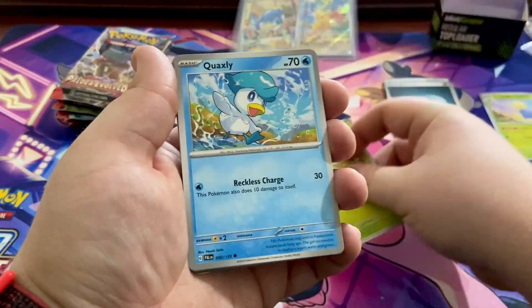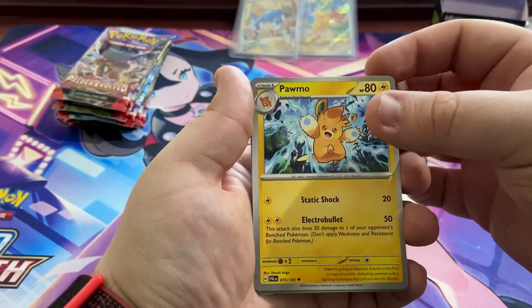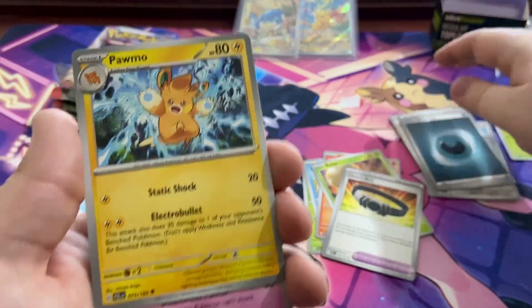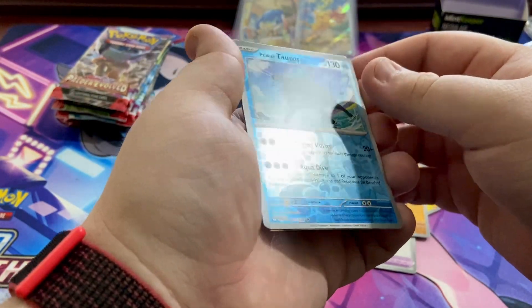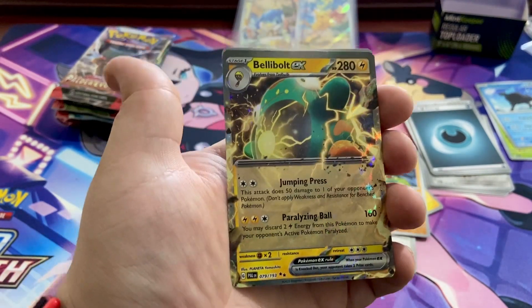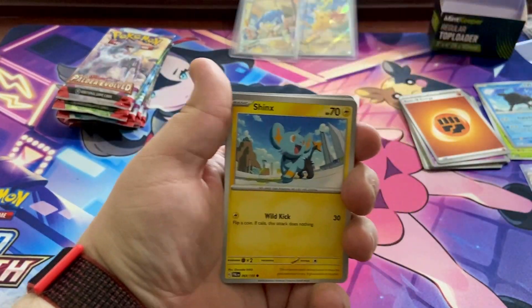Second pack: code card, Sprigatito, Quaxly, Rellor, Choice Belt, and Pawmi — I really love this guy, I think he's like the Marill of this generation. We have Larvitar, Palafin, a reverse holo Tauros, and another hit — Bellibolt ex. I'm not really fussed about this one but it's an ex so we can't complain. That one gets a sleeve.